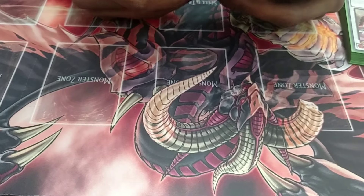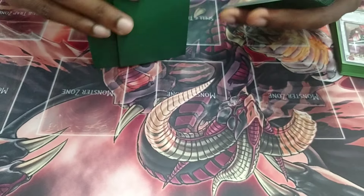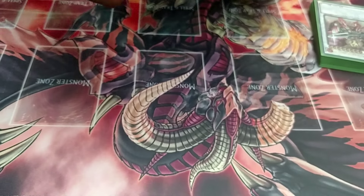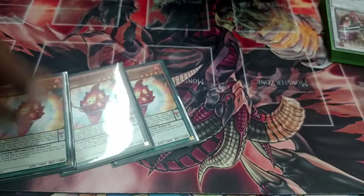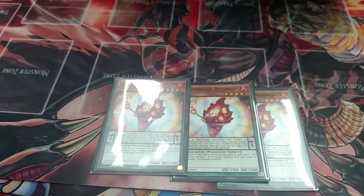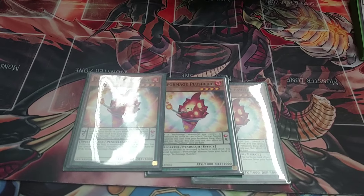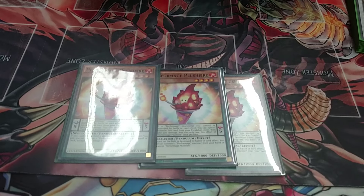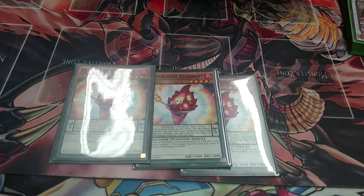Next we're going to go into the Performapals. I play three of the snow cone guy. He just helps this deck a lot with the rank four plays and synergy and everything. He's unbelievably good.